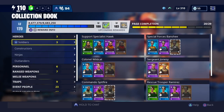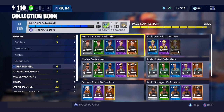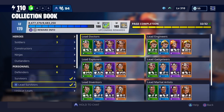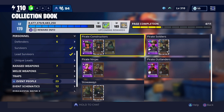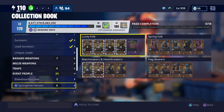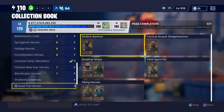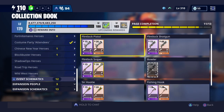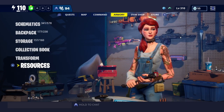Definitely put your stuff in your collection book — it does give you pretty good rewards for it. As you can see I have quite a few things to put in my collection book, I just haven't done it yet. If you still have your tokens you can pull out some of the event characters. I've basically pulled out all the ones I wanted.